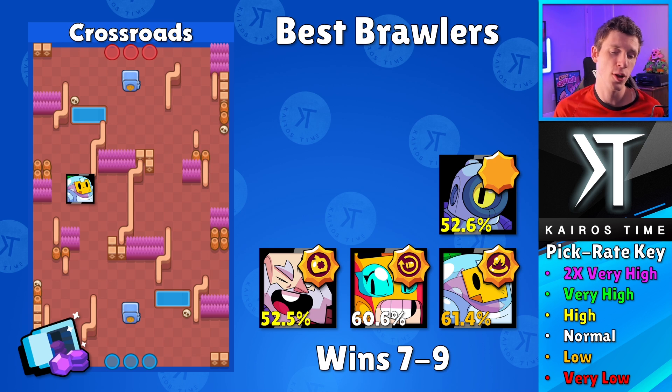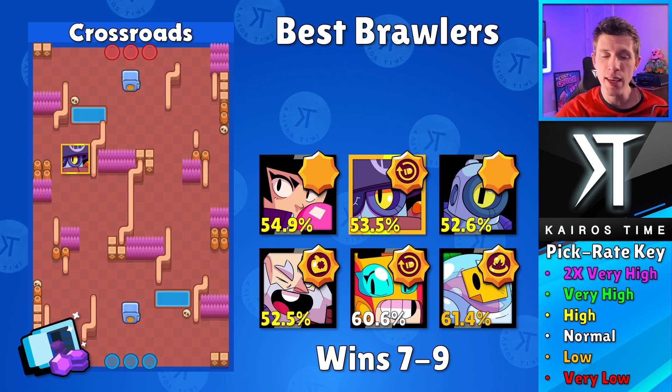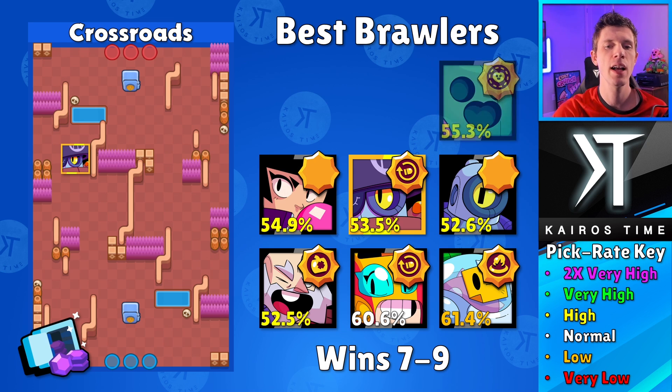The first brawler I would highly recommend is Daryl with his Rolling Reload star power. He's going to be able to roll across this water — so easy for him to gain that access. He can also play defense, charge up his super, roll in, deal damage, and then fall back — very solid. Next, BB with either star power — it'll depend on personal preference; I prefer Home Run. Next, Spike with a 55.3% win rate — if you like Curveball you can go with that, but I like Fertilize a little bit more.